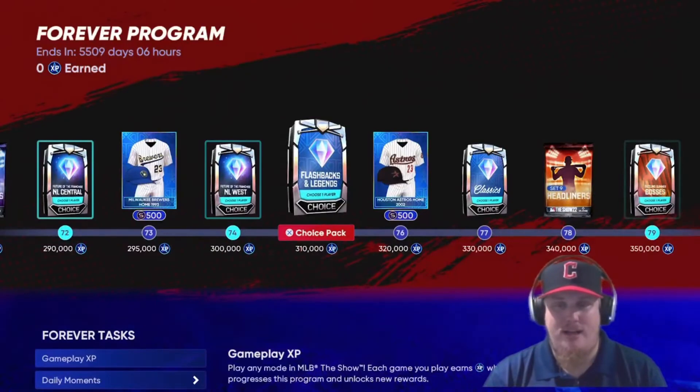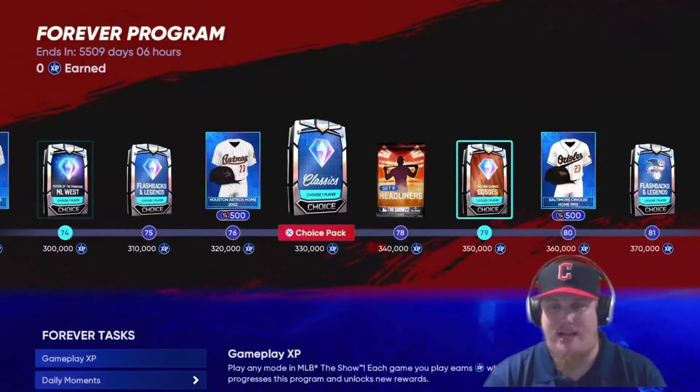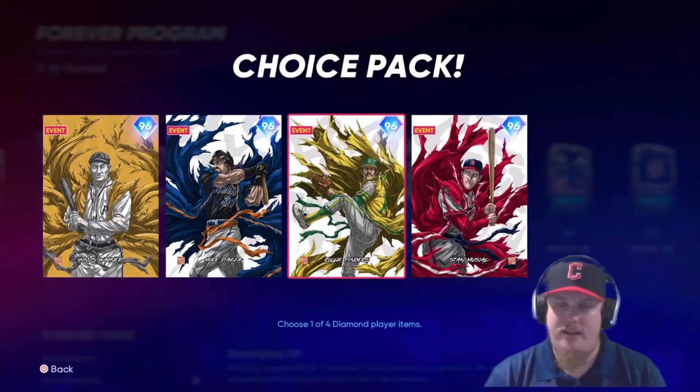You're going to see another five Classics players to choose from to bring to your squad. Then we've got another Sizzling Summer Boss pack — a very well designed program. These were the four Ozaki players and you get to choose one of them. I've got the Satchel Paige and Honus Wagner already, so I think Piazza and Rollie Fingers are on tap for me.